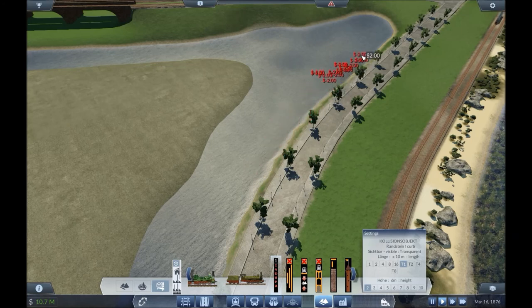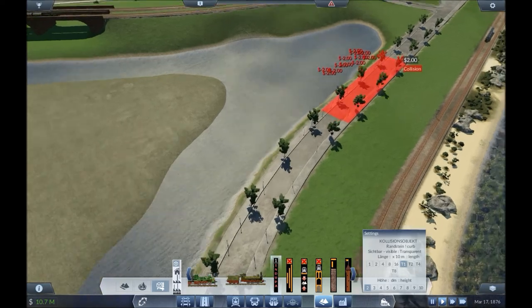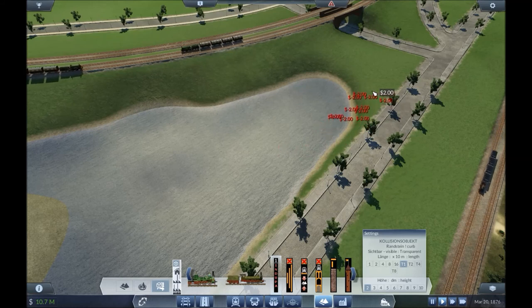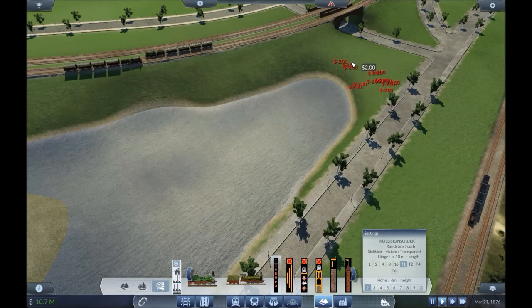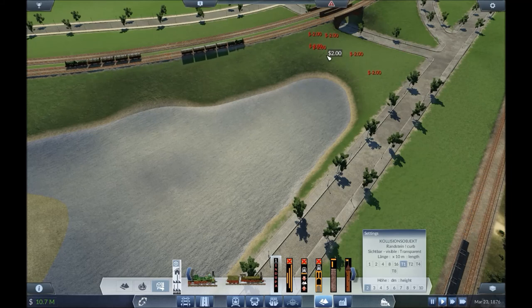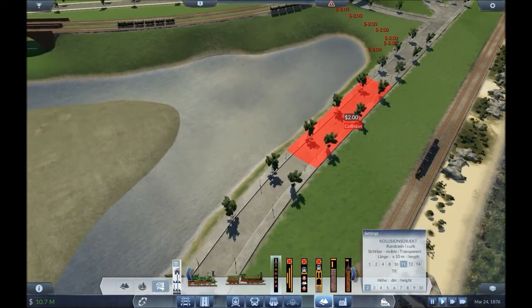If you leave gaps, the AI starts building roads and things, wrecking what you've built — building houses in the golf courses. Yeah, I'm going to put a golf course up here as well. Let that build down there. Just block off that section there.